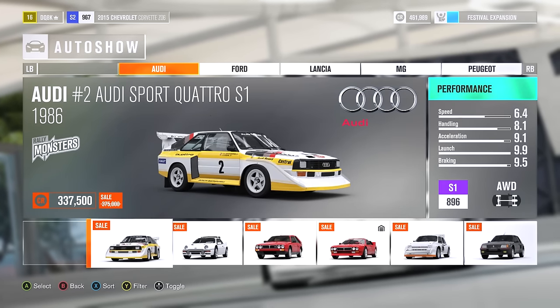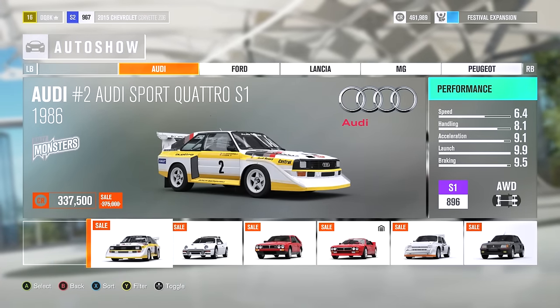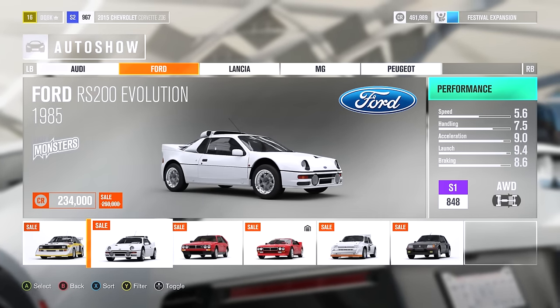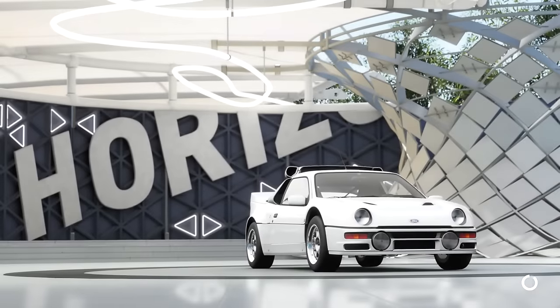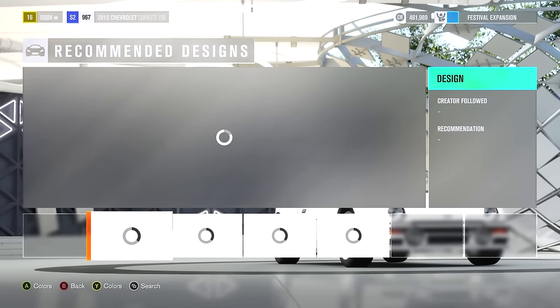The RS200 was so good, I think I might have to pick it and maybe just mod it a little bit. It's already an S1. Look at the launch on that. I know the Quattro appears better in every way, but when we tune it and it'll save a bit of money, so I'm gonna go with the Ford. It probably makes one of the best turbo flutter noises I've ever heard in my life.